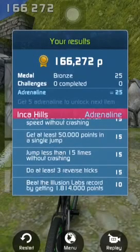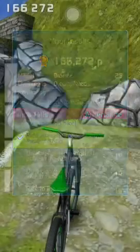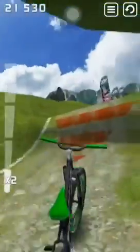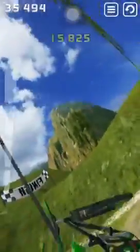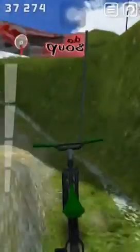Do reverse tricks. Do a flip at the highest point in the first jump. We will restart and do that. Do a front flip — we did a front flip. Did it give it to us or no? I don't know. Because we are awesome and too good for this game — we're too good for this game that it doesn't give us achievements at all. That's how beast mode we are.